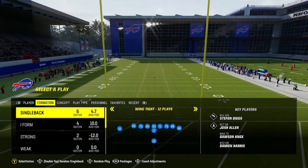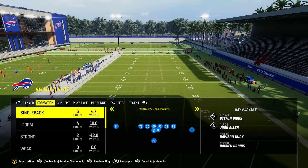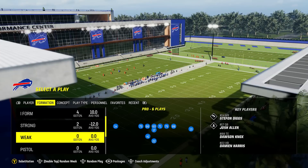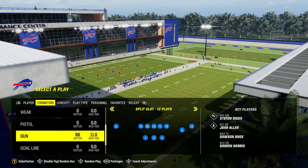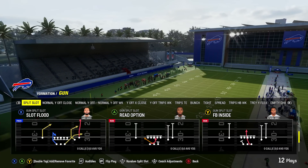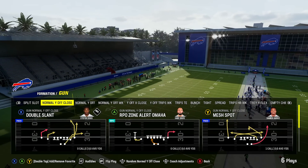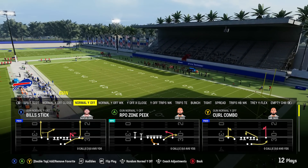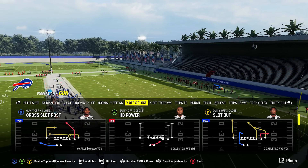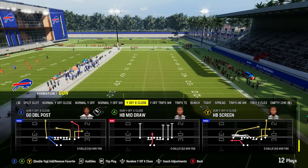The next playbook is the Bills playbook — it was on my list last year and it's making its way back this year. It's got a bunch of good single back sets, a few good I-form sets so you can run the ball, strong, weak, and even pistol. But shotgun is what I really love about this playbook. You've got the split slot, the normal Y off close with some good plays, and then you get to the Y off X close — the famous U trips formation. It's always been one of the best formations in Madden and it's not in a ton of playbooks, with very unique plays that are hard to stop.